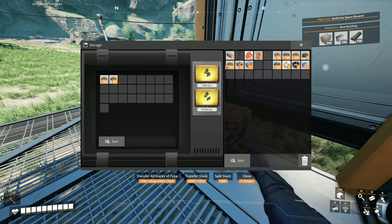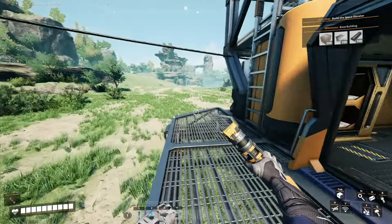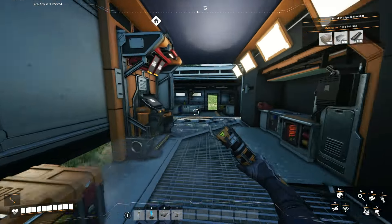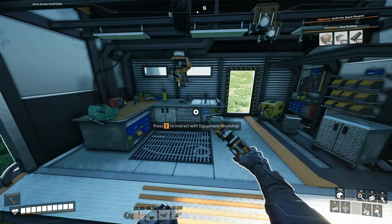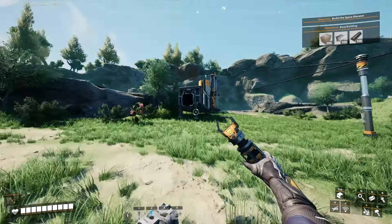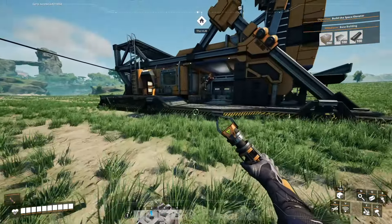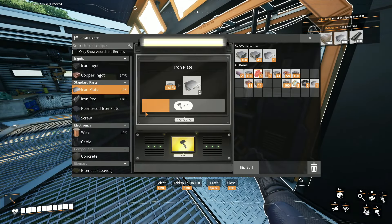I'm going to put all of this biomass into here. I'm going to need to set up a miner at the limestone node, so I need a portable miner to make another one. I'm going to get some of the iron ore from here.